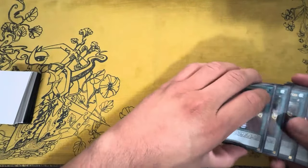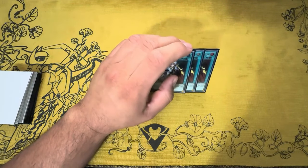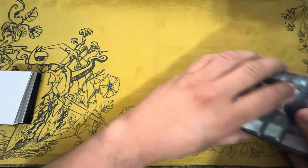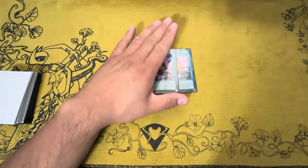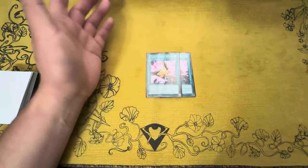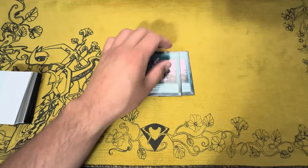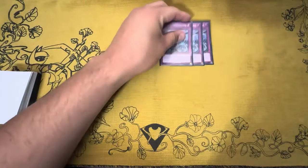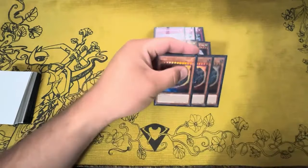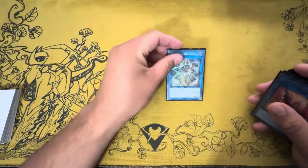The rest of the main deck is non-engine. I play three Cross Out Designator — you need to be able to play through hand traps because there will be times you only have one starter and your opponent has several. I play two Triple Tactics Talons; these are really necessary in Snake Eye Fire King because you're going to get hand-trapped from every angle. I'm even considering bumping to three. We also play three Imperm, three Ghost Mourner, three Nibiru, and three Ash.